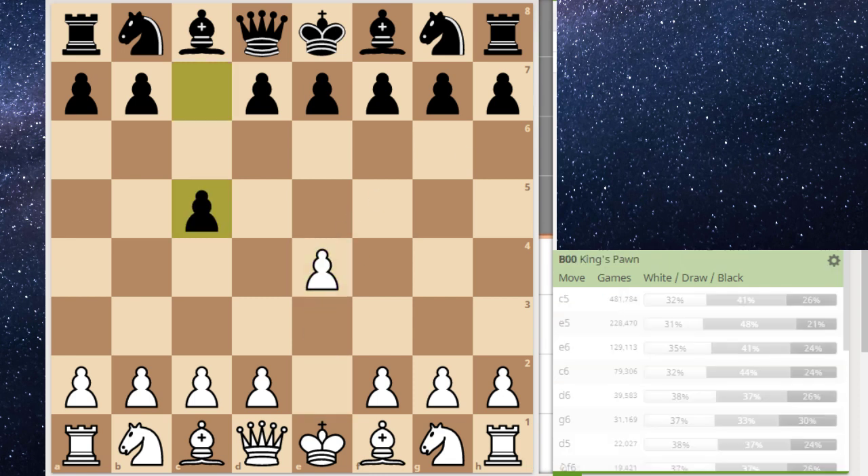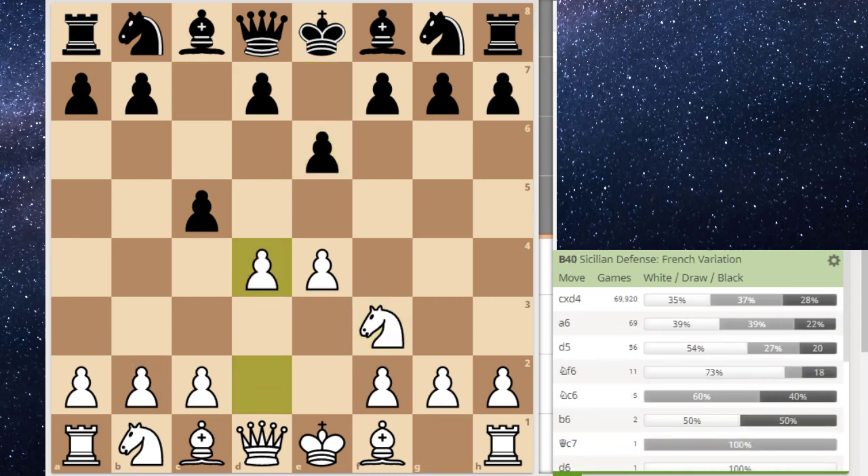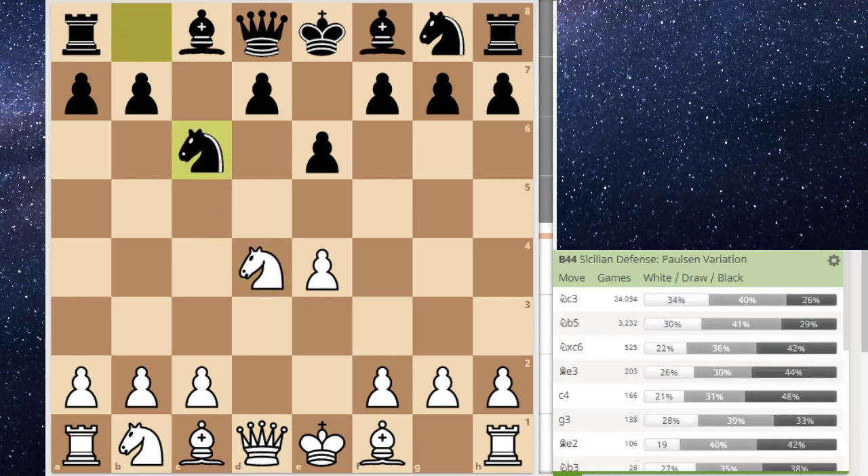So I start off with e4, c5, knight f3, e6, d4 — pretty natural, white breaks in the center. This is either a Taimanov or a Kan. Takes, takes, knight c6, so we went for the Taimanov, and here I play knight c3.